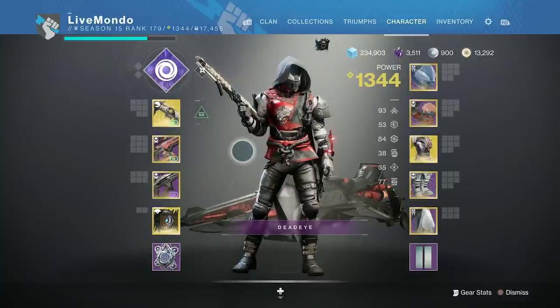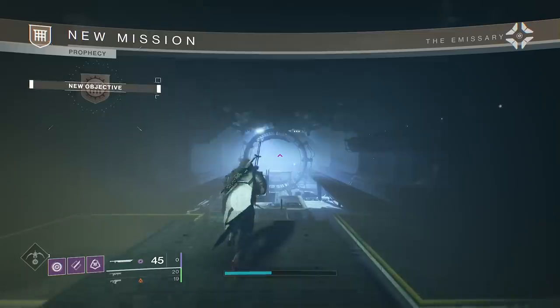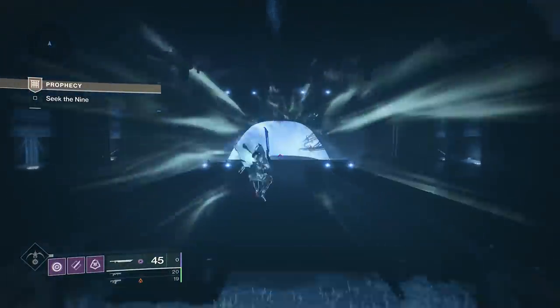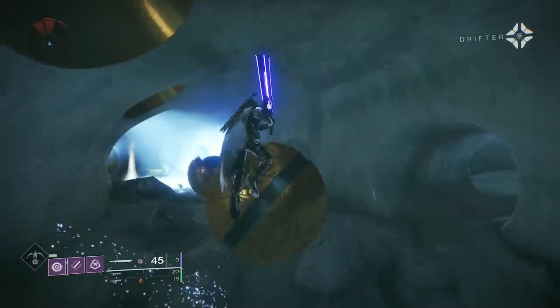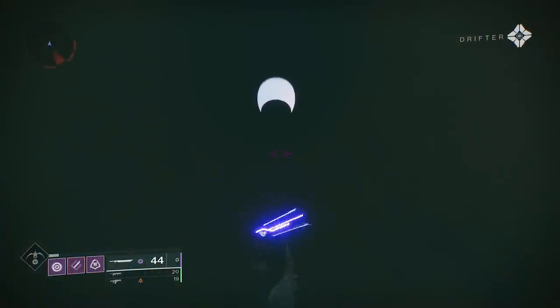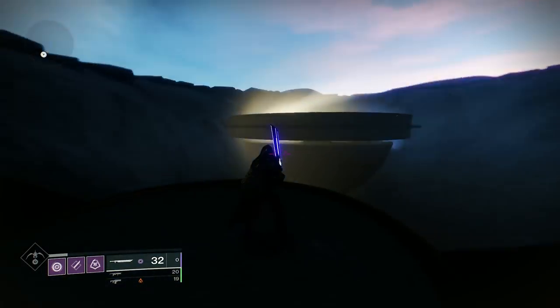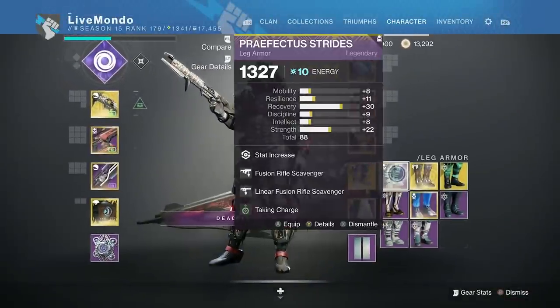I'll be starting with the Fallen Guillotine sword and then switching to the Tarantula for the rest of the run. The key mods are the ammo scavengers — the artifact mod that gives fusion and linear scavenger — and Particle Deconstruction in the classic slot. Make sure you've got Stompies on for the first section. Jump on the big globe, go through the portal, use a single jump then a boost to get into the tube, save your second boost jump for the top.